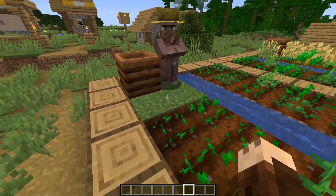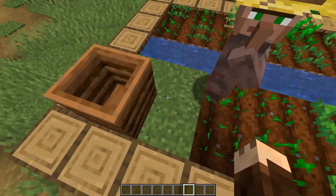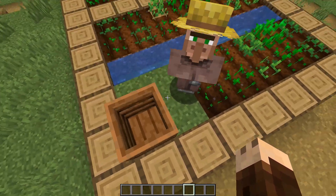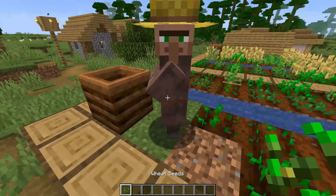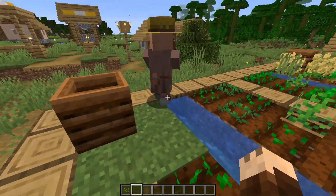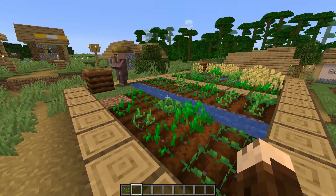We also had some bugs where villagers can jump on crops when standing on top of a composter, and then plant them again. That looks a little weird. Hopefully they fixed that as well.